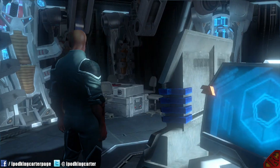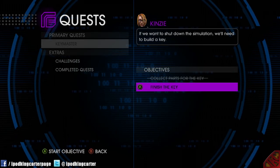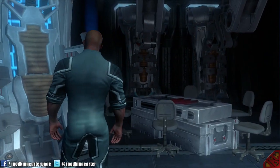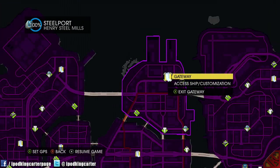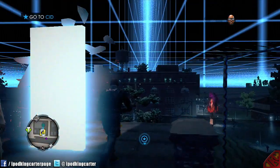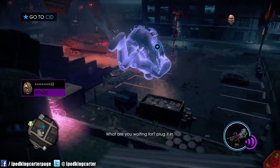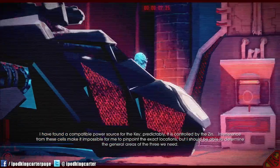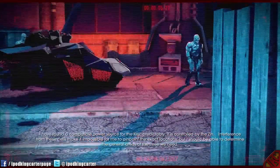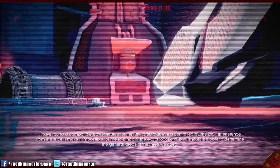Saints Row froze on me again, so we're hopping into the next mission to finish the key. Is the key ready? Nearly — without power it's really just a glorified paperweight. I have found a compatible power source for the key. Predictably, it is controlled by the Zin. Interference from their cells makes it impossible to pinpoint the exact locations, but I should be able to determine the general areas of the three we need.